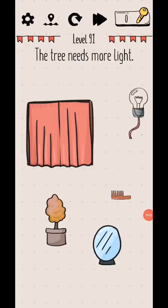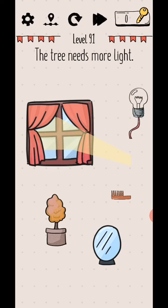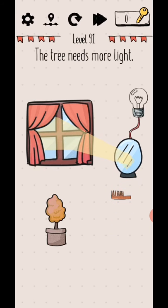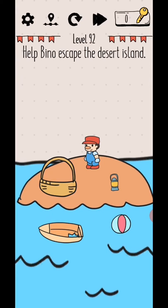Mind Maze level 91 to 95. The tree needs more light, so remove this and also this. Use this mirror to reflect light and level complete. Are you even good at physics? Yes, level 92.